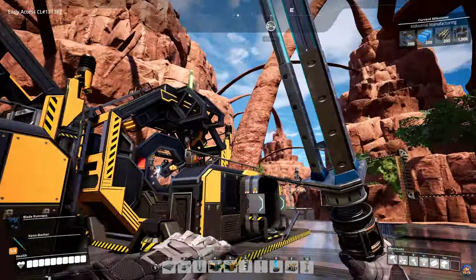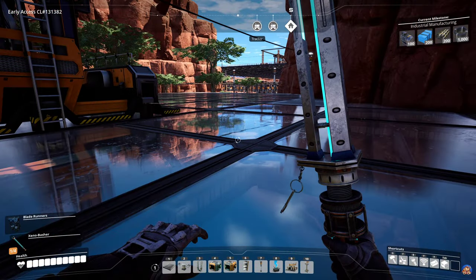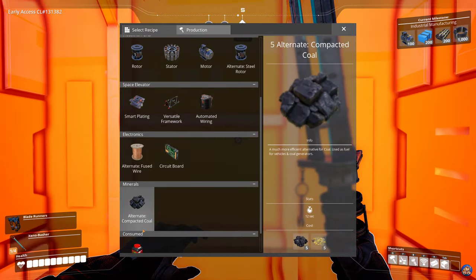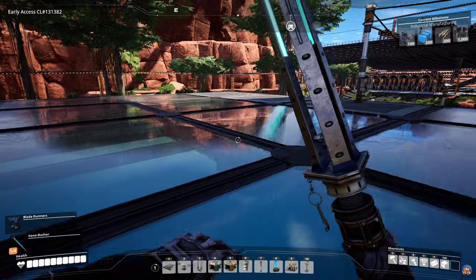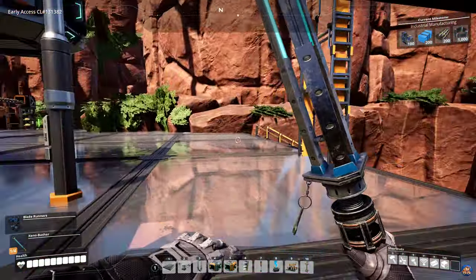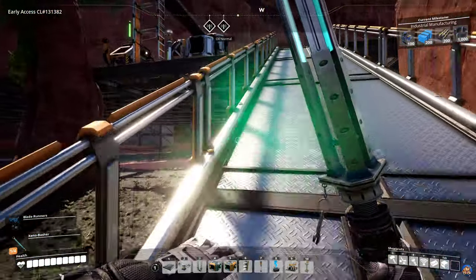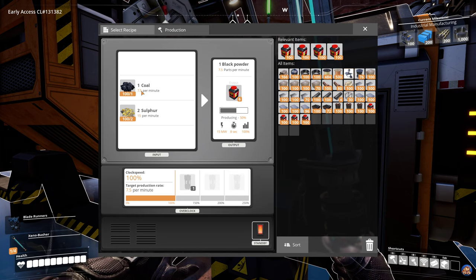The other reason I'm diverting coal and sulfur here is that we also need to get compacted coal, a recipe we'll need soon enough. I might use this as a small outpost for coal and sulfur products. We're having 240 sulfur coming in and only using 60 of it, and a whopping 30 coal across all four facilities here.